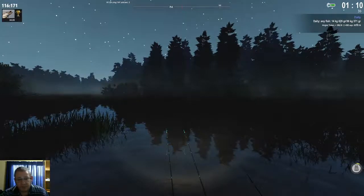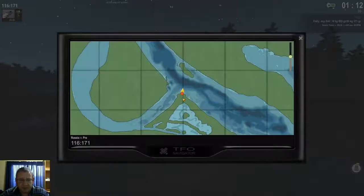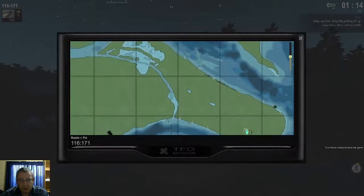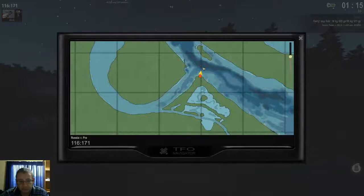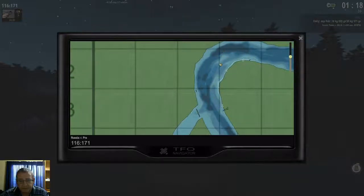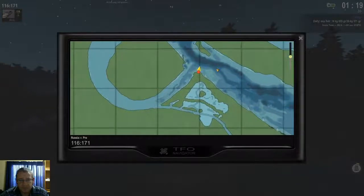The first thing about catfish, barbel and zander is they are only active at night, so you target them at night time. Your location is deep holes. You can check the deep holes here at the camp, close to the camp if you just go across, or you can come all the way up left of the map to this deep hole here where I am currently sitting at. Or you can even go further upstream in these deep holes, where you can target your catfish and your barbel.